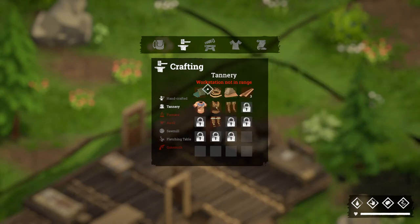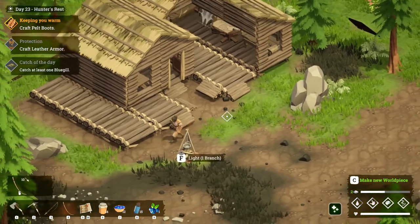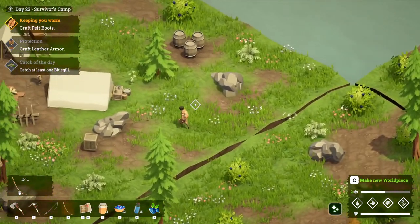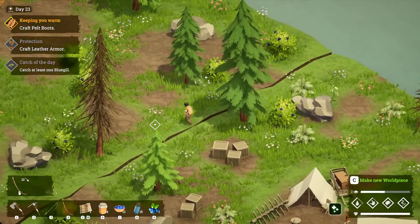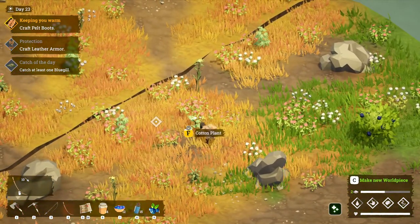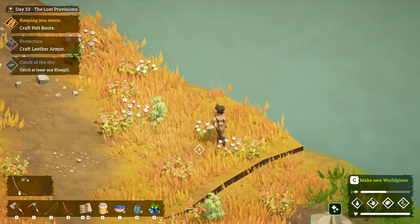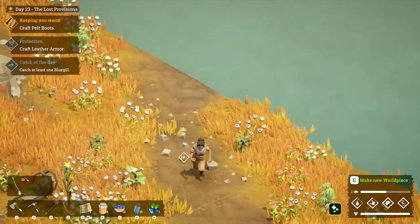We need more cotton, so we've got to go out. I don't know what time of day it is — I might be leaving too late but we'll find out. Somebody was giving me grief about the cotton over here in the prairie. They said I walked past like four of them — they thought I was trolling, but there are a lot of plants that look like cotton that aren't cotton. There's one right there — and these guys right here are not cotton. There it is, right there. If it doesn't have a prompt I can't pick it.